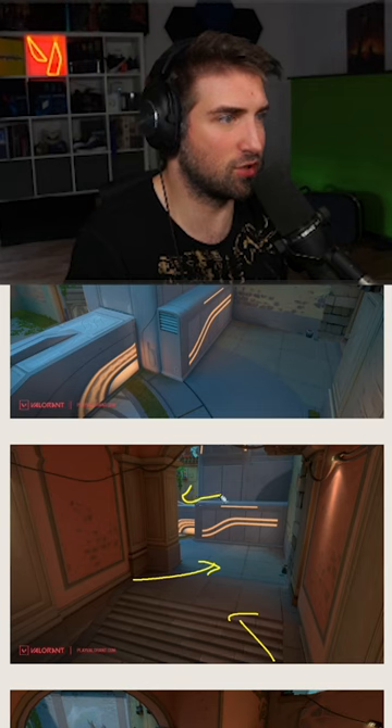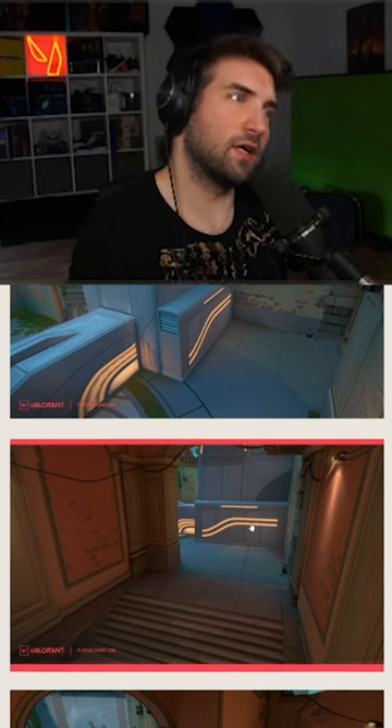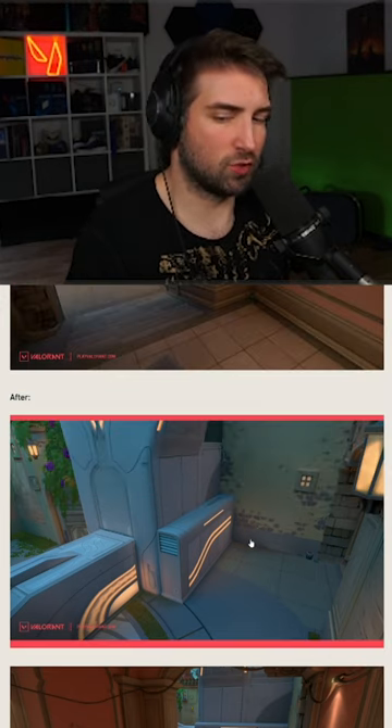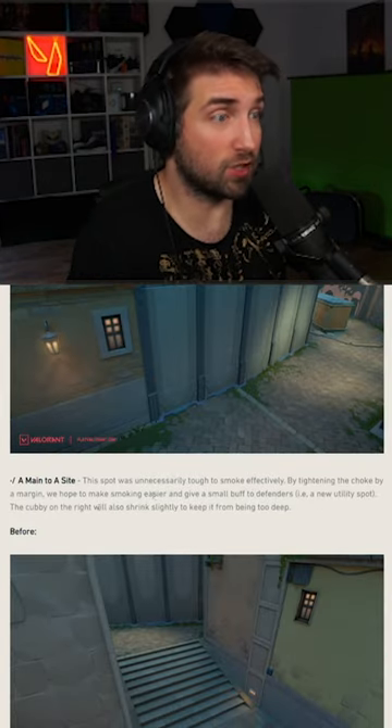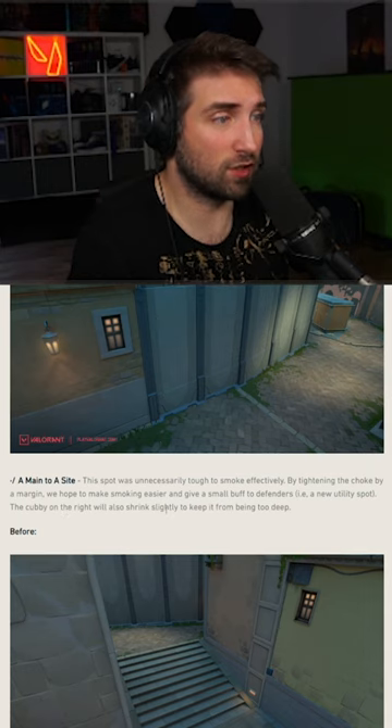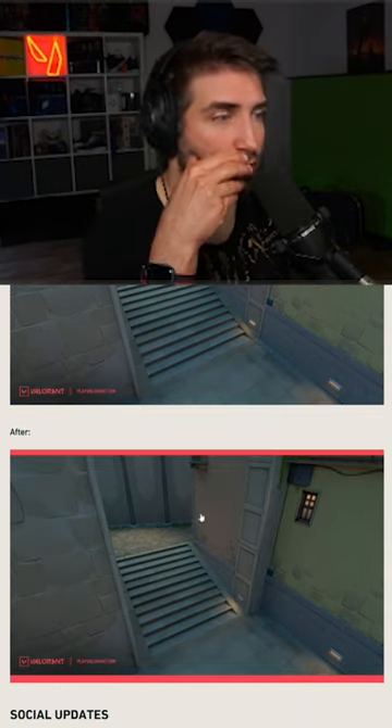Attackers can still jump up on this stuff — I'm a little bit torn about this one because this might be both good and bad. Tightening the choke by a margin, we hope to make it easier to smoke and give a small buff to defenders. The copy on the right will also shrink slightly to keep it from being too deep. Oh god, this is a huge buff.